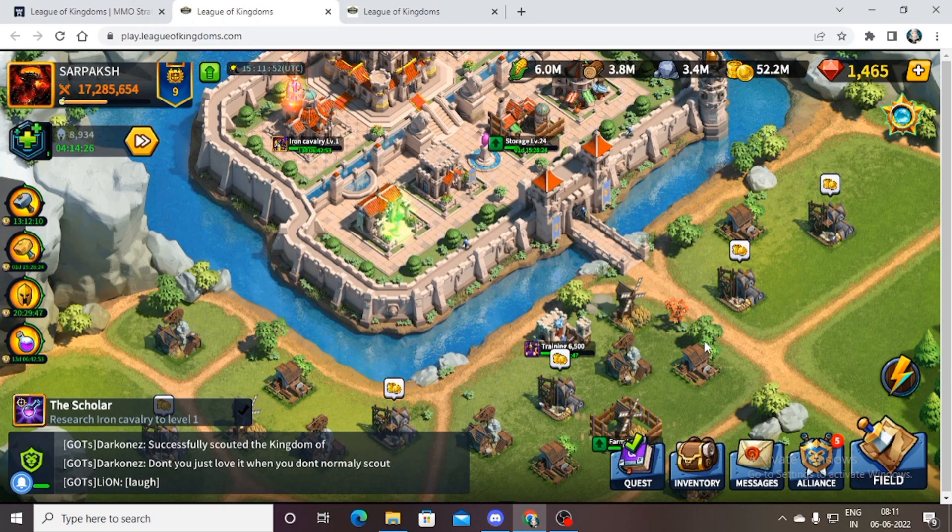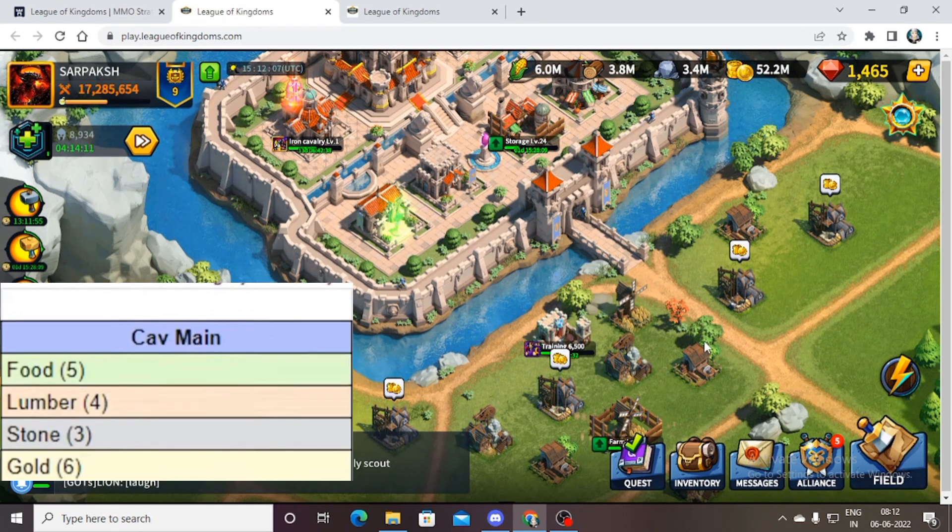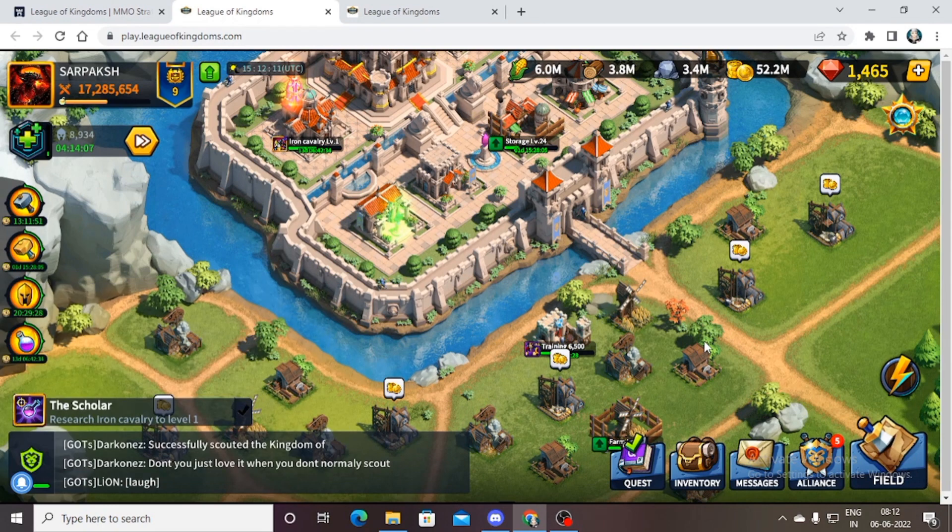Now for the cavalry main — your main focus is food. I currently have extra food because I'm not focusing on cavalry, but if I were, food shortage would become a great problem. For cavalry main, you do 5 food, 4 lumber, 3 stone, 6 gold, with one extra spot you can give to any building of your choice.